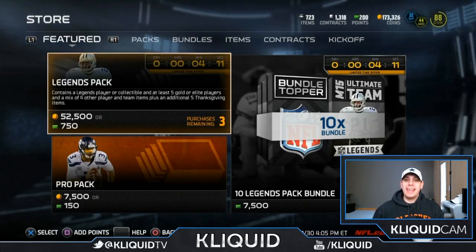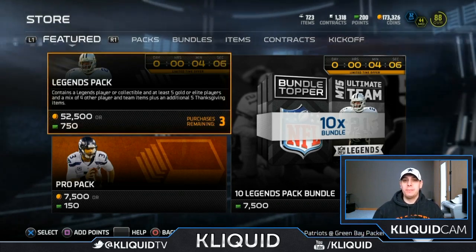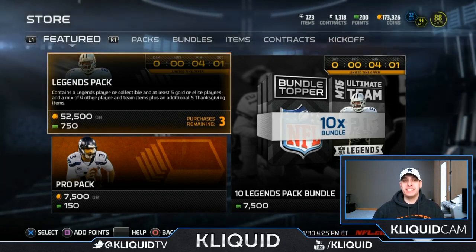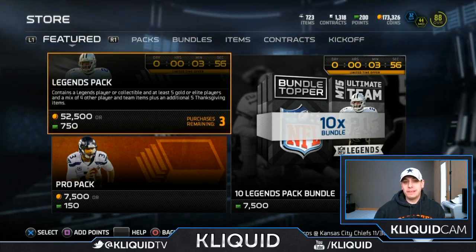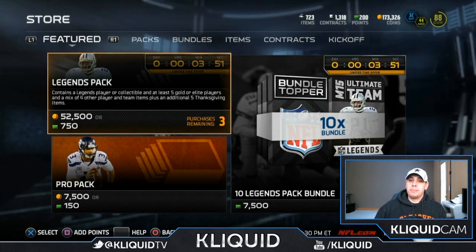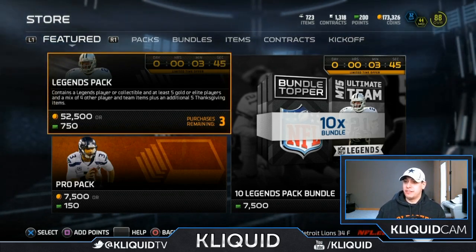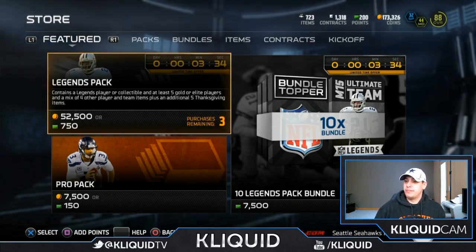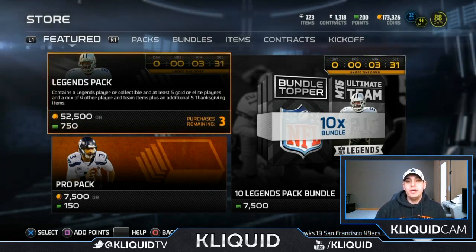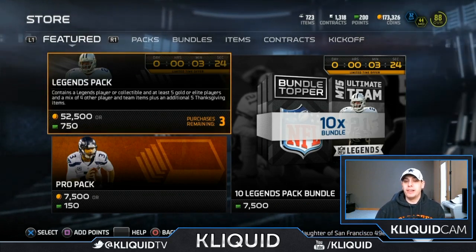What is up YouTube? ClickWid here back again with another Madden 15 Ultimate Team video, and today we're going to be opening up some Legend Packs. There's only a couple more minutes left before these things are out of the game. You never really know with these type of promo packs. I don't go in and buy these more expensive ones typically, but they're including five additional Thanksgiving items plus five gold or elite players and four other player items. I want to do this to try and finish some of these Thanksgiving sets and hopefully get closer to the Cornucopia Pack, which I'm eventually going to do on this channel.